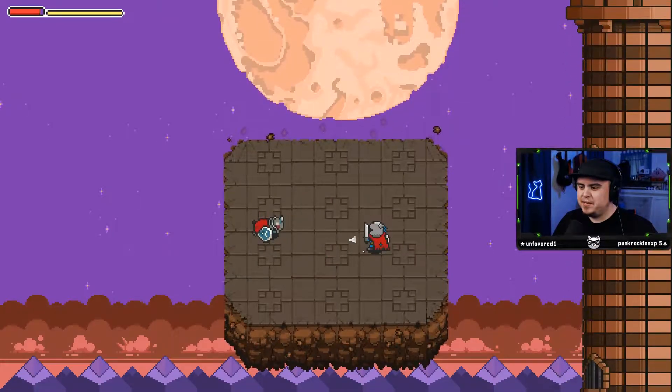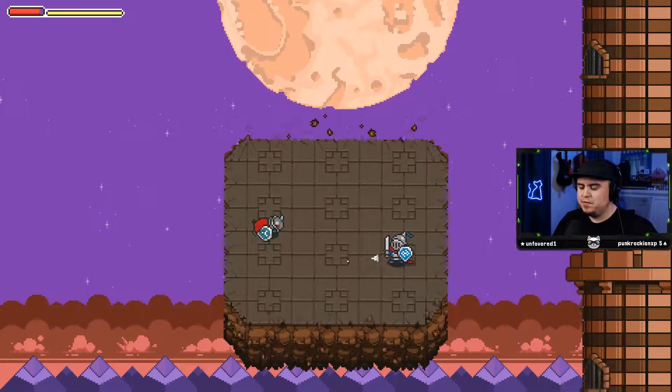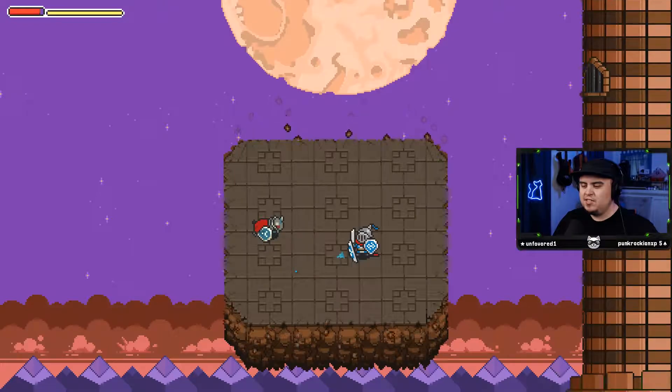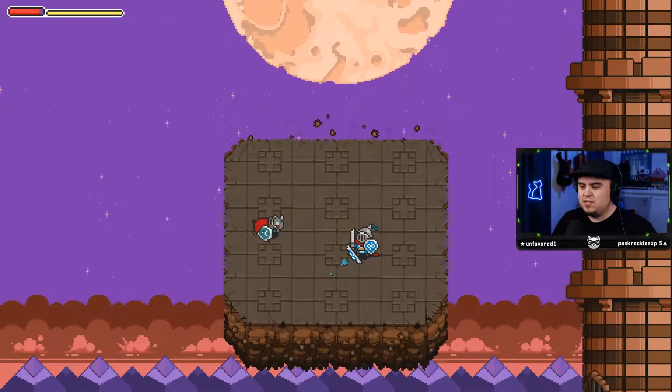We're moving around with the mouse and I'm using WASD to move, and once again you can use a controller for this. Right click to shield. This is a little bit weird, but I don't mind it too much — again, this is alpha.